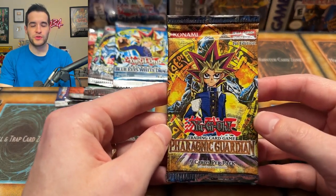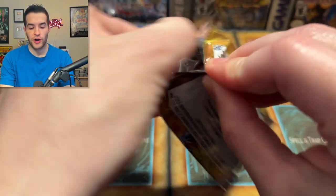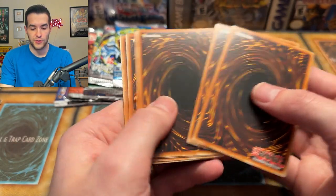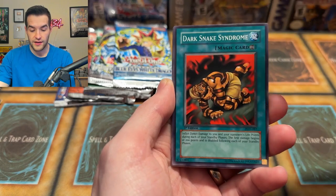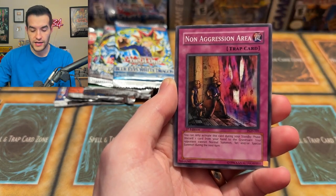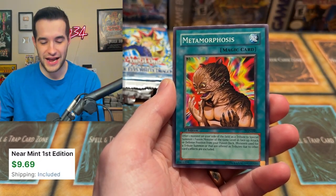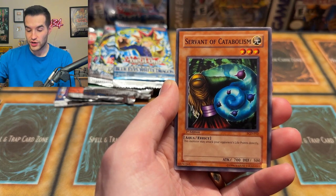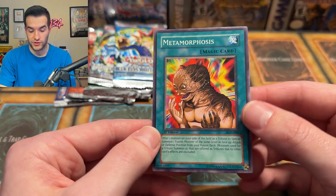All right, seventh set ever made — Ferranic Guardian, talking about core sets here. Dark Beginning may have come out between some of these but we're on core sets. This is also first edition. Here we go: Dark Snake Syndrome, Timidity, Non-aggression Area, The Bird Face, Rite of Spirit, Metamorphosis — I asked for it and I received, one of the best cards in the set. Ferranic Guardian has the most uneven borders — very bad print quality. Servant of Catabolism, and a Noria. Nothing big but we got a nice common that's around five or six bucks — that's not nothing.